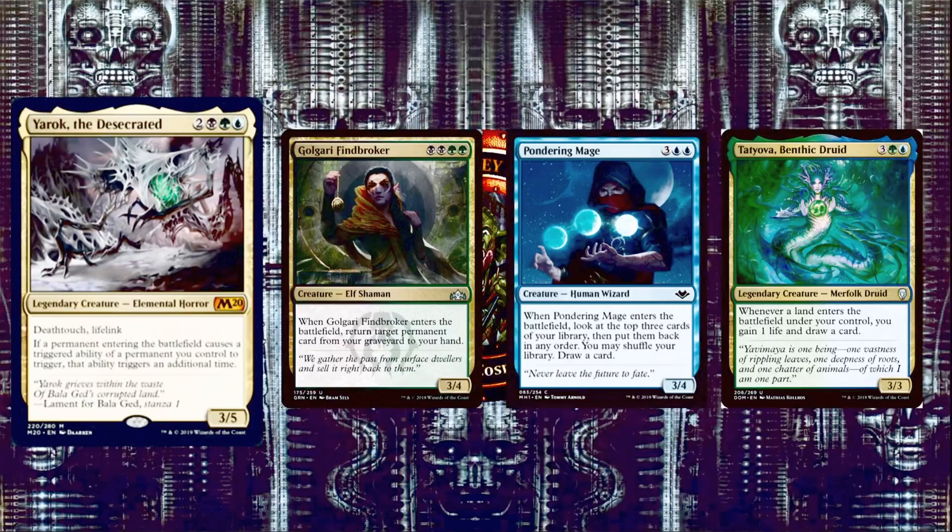Tatyova, Benthic Druid is 3, a green and a blue for a 3/3 Merfolk Druid. It says: whenever a land enters the battlefield under your control, you gain 1 life and draw a card. Super great value — super badass.